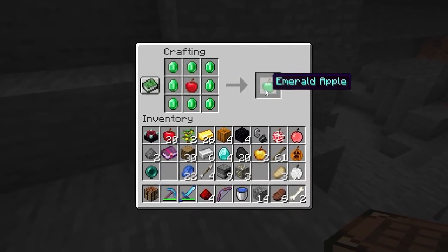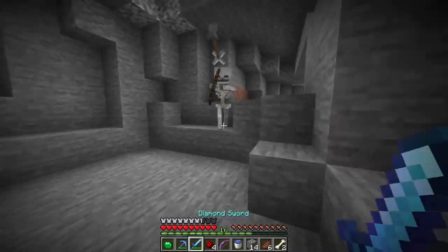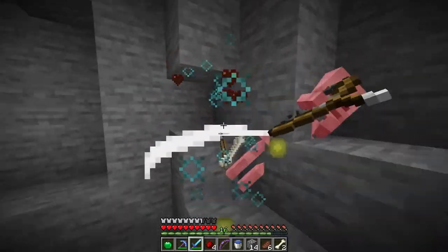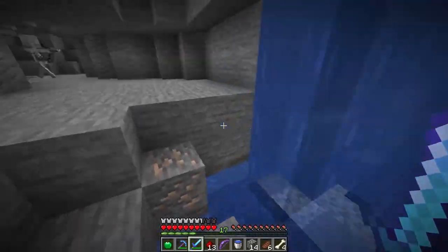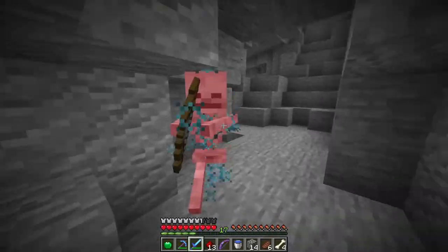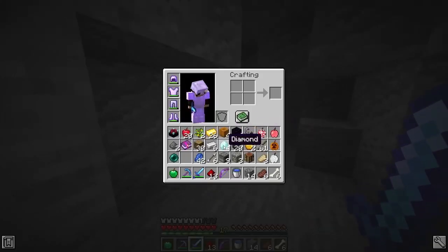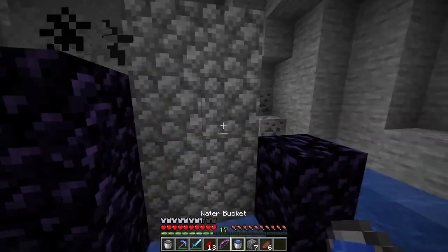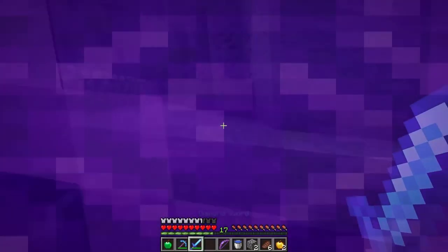We get the emerald apple! I'm going to assume, like the iron apple, it's going to do something really good. I'm going to save it for the Nether — eat it there, get all the blaze rods and enderpearls we need. I still need four more diamonds for the diamond apple. Let's get the portal set up!